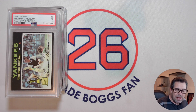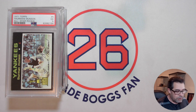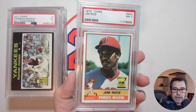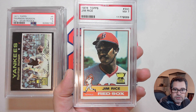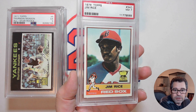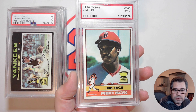I have to look up my history of the Topps Rookie Cup logos, but at some point they switched the design from that little trophy to an actual cup. Here's one — the 1976 Topps Jim Rice. He had a multiplayer rookie card, so I really like the fact that this is his first solo card and has that Rookie Cup logo.